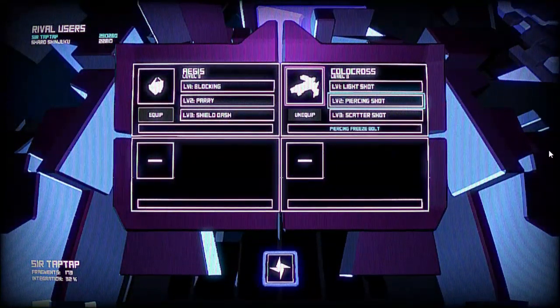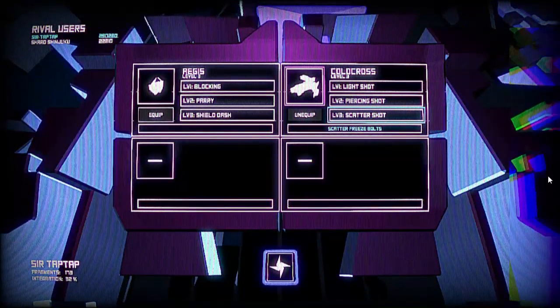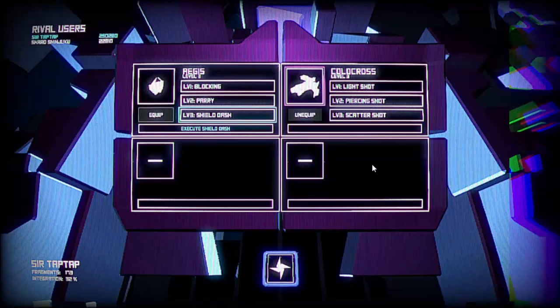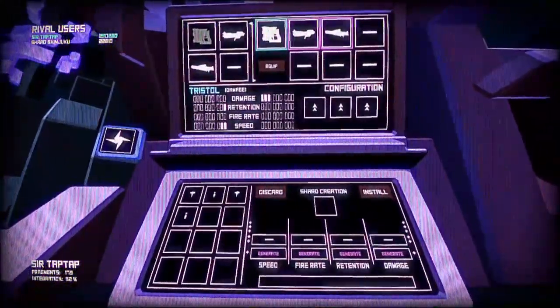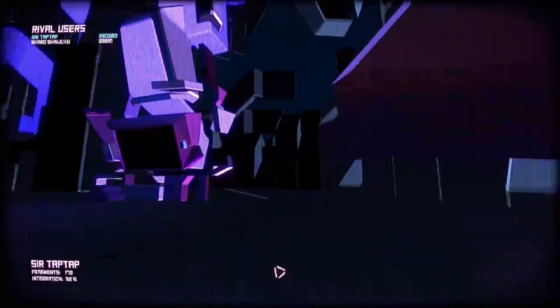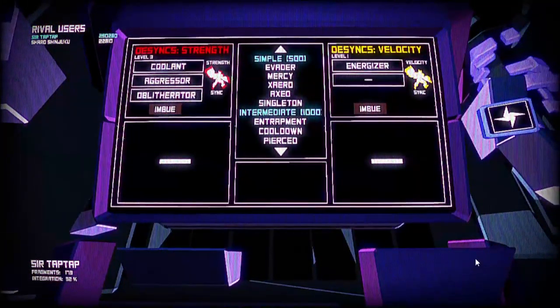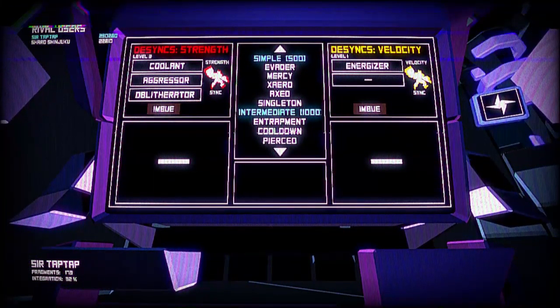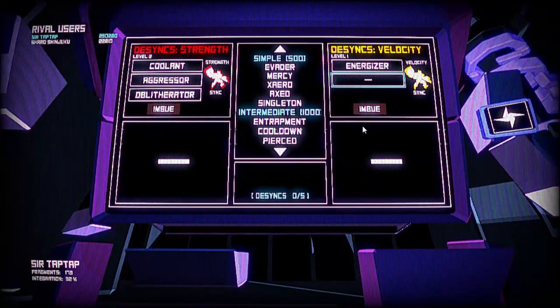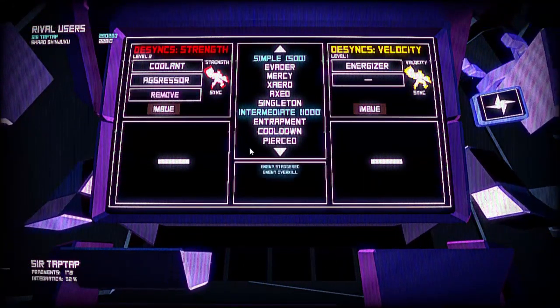This thing freezes enemies and they take more damage, and they definitely get stuck. I don't know what scatter freeze bolts means but it apparently pierces them. You didn't get to see it because it didn't spawn — I don't know what the deal was with that. I did use it once but it just plain didn't spawn, so I need to progress further to get better weapon modifications. These yellow ones are in level two so I can go grind that, and I found a blue one but I don't think I can desync those yet.